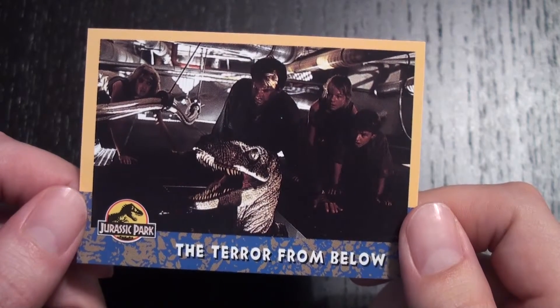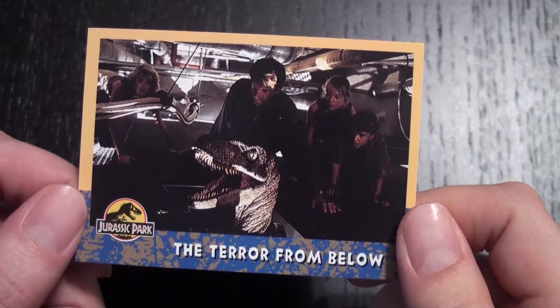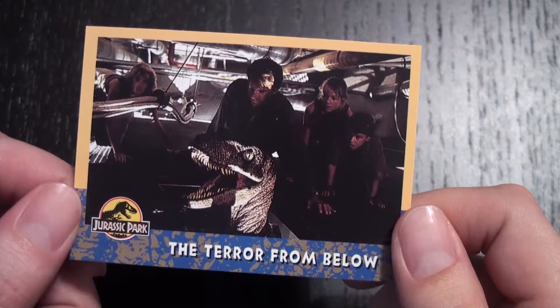One thing I noticed when re-watching the Jurassic Park series is the motif of Grant kicking dinosaurs in the face. In Jurassic Park 3 he kicks a Pteranodon right in the beak. Now in Jurassic Park he's kicking one of Stan Winston's animatronics, so he probably didn't kick it too hard.